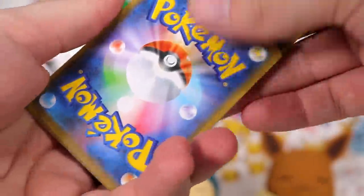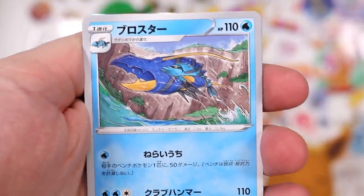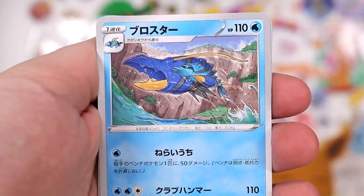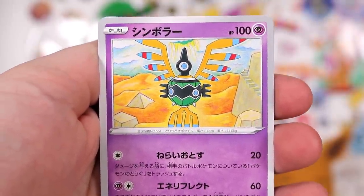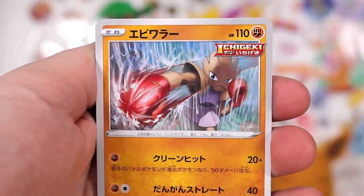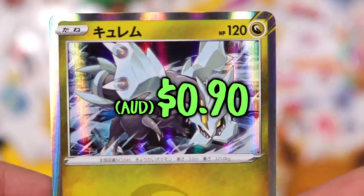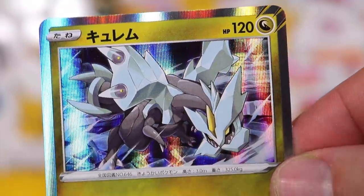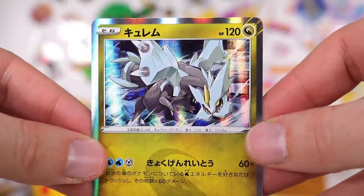Let's see what we got in this one. Double colorless energy — he's back! Clobbopus, maybe? Or is this that little one — Silicobra, something like that. Hitmonchan. And we're bringing back the Black and White era dragon — Kyurem! There it is. And yes, it is full of dragons. This set is celebrating the re-release of dragon type.